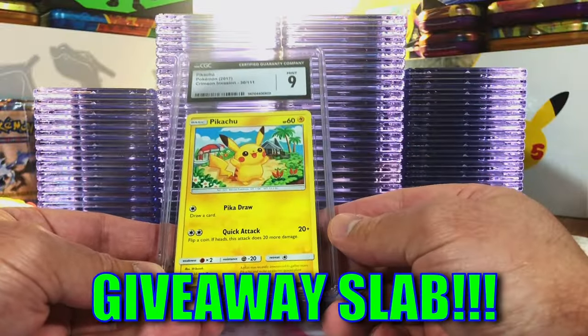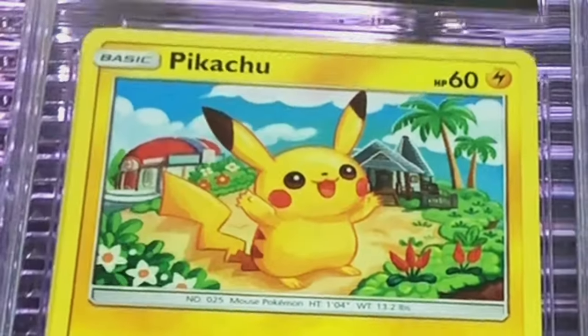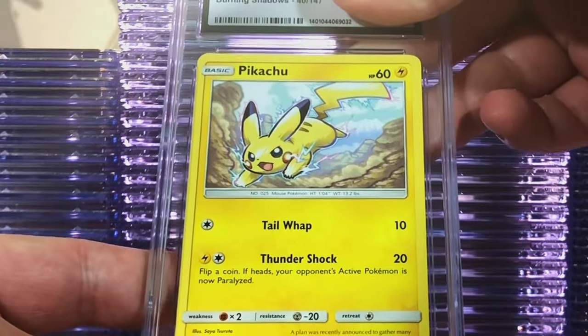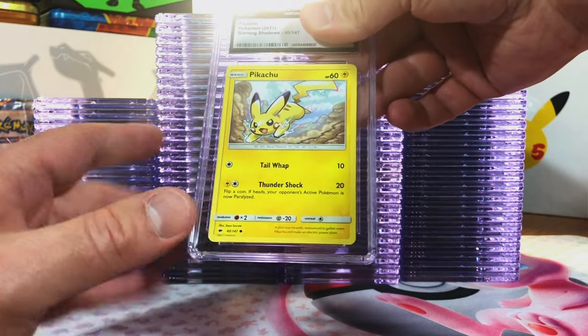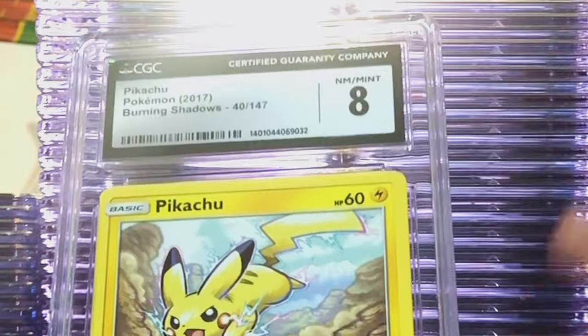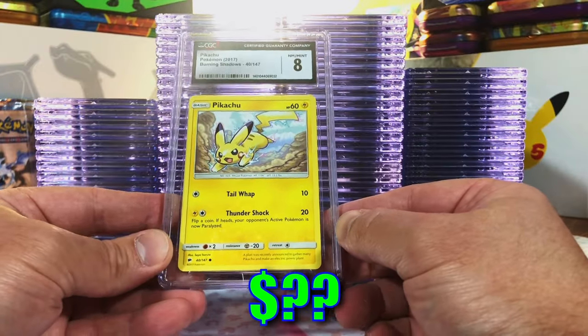It's the first time I've pulled that Pikachu in Crimson Invasion — I didn't even know it was in there, so it's a pleasant surprise. I like the artwork on this one. Next up, Pikachu from Burning Shadows. There are a lot of Pikachus in here, FYI. I think this is a 9 too. Near Mint Mint 8. That is absolutely fine.